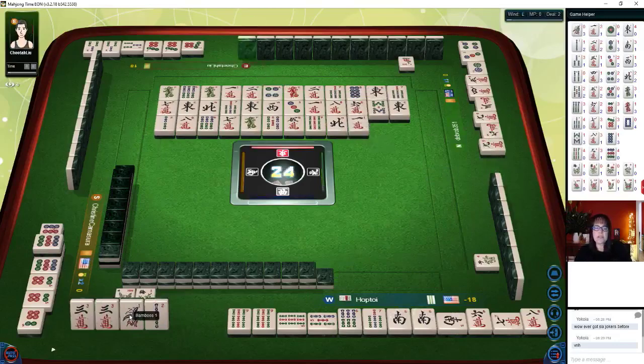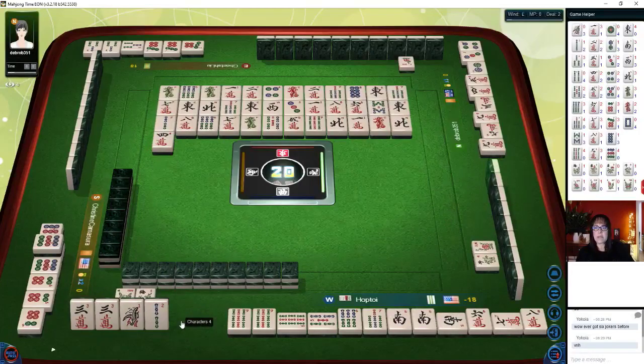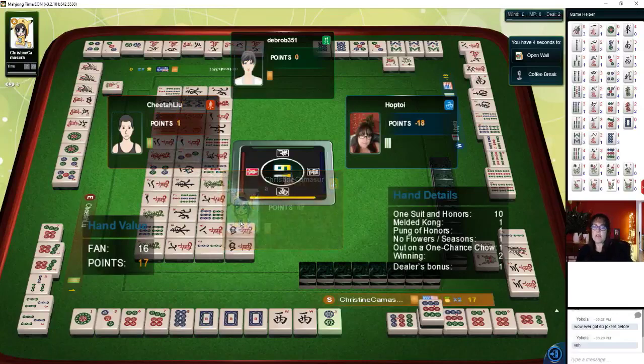Six bamboos — I don't know if that was the right thing to do. Seven characters — we still need a pair. I was thinking about holding that. We could be waiting on a pair. Whoops — I meant to discard that north. If you're waiting on a pair, you get a fawn for that. Now we're ready to win on a three bam. There's only one left. Red dragon. North wind. Four characters — we need a three bam. Let's see if someone thinks that three bam is safe because it's out in a pong. Robbing a kong — oh shoot.